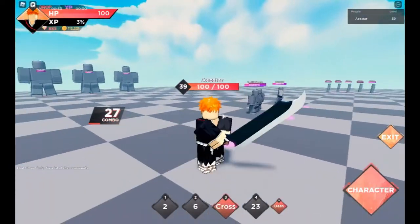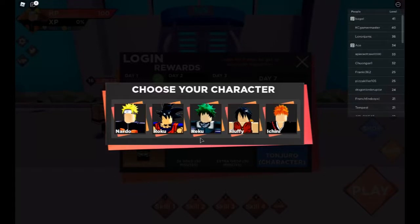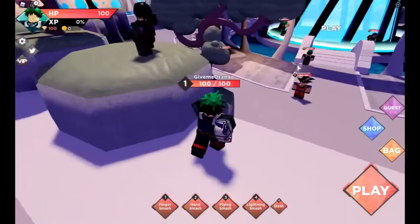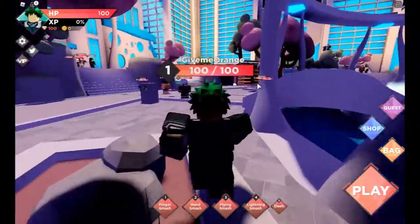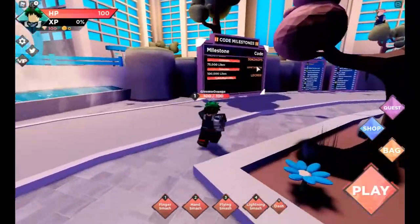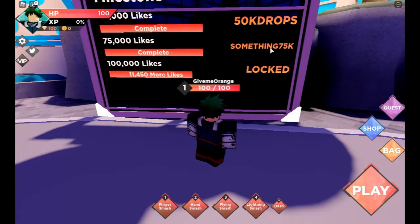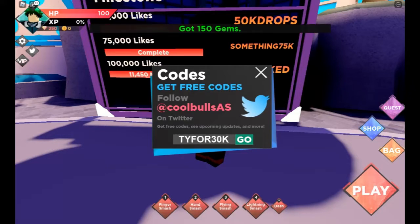Hopefully you guys decide on your starter if you haven't already. Now we're gonna get into the first stage gameplay — I'm gonna use Deku. When you log in you get gems, which is amazing. You'll also want to use codes — you can look for codes in the description or on the board in-game. The code 'stank' gives you gems for 30k, and the 75k code gives you gems as well.